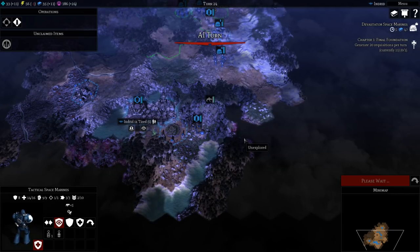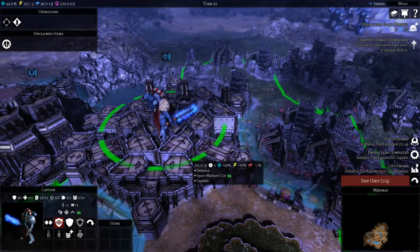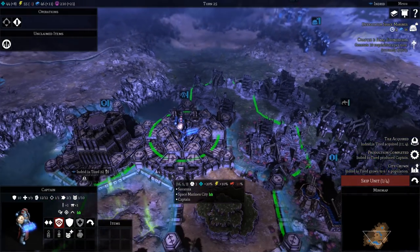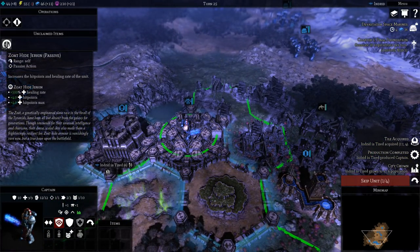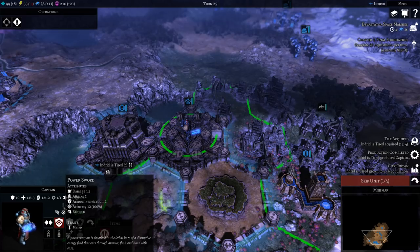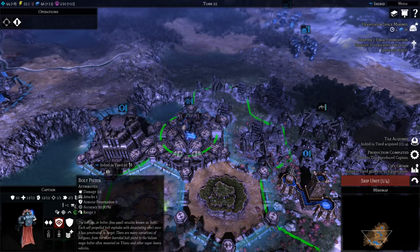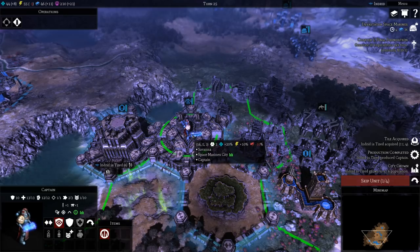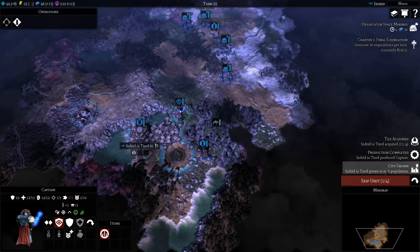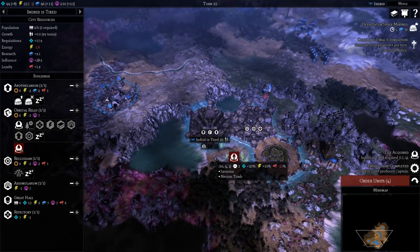More Croot Hounds attacking buildings for no reason. Here is our Captain — again, not the best model for a Captain in the world, with weird jerky robotic animations. We can equip him just by clicking. He's got six wargear slots. He's got a power sword: decent penetration, three attacks, 100% accuracy — nice. Also got a bolt pistol. He uses them both at the same time, which is why he does massive amounts of damage. Same reason Assault Marines do massive damage.